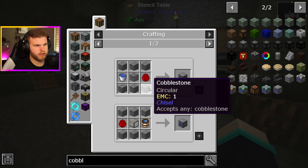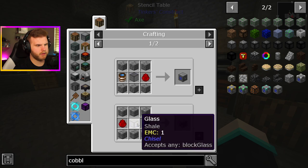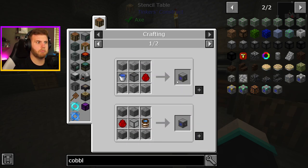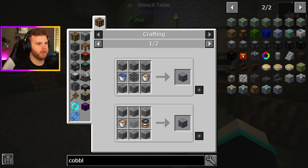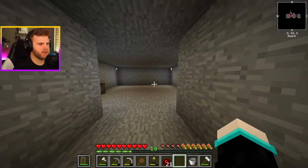Cobblestone generator tier one. Lava bucket or lava egg — oh, that's interesting and pretty cool. And then cobblestone, which we have all that. Okay, so now we just need that lava — we're just waiting on it.